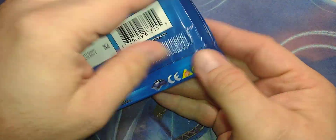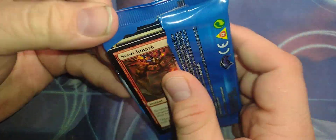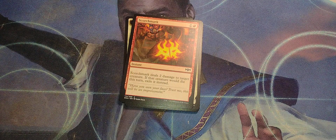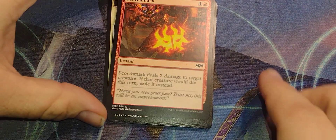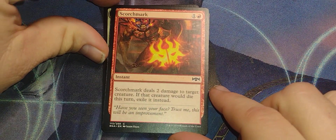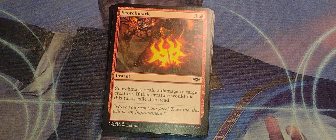Alright, so here we go. Let's see what's gone on these 5 years, even though I haven't opened like 5 or 6 of these anyway. Starting off — the good ol' Rakdos Scorchmark. One red instant: Scorchmark deals 2 damage to target creature. If that creature would die this turn, exile it instead.